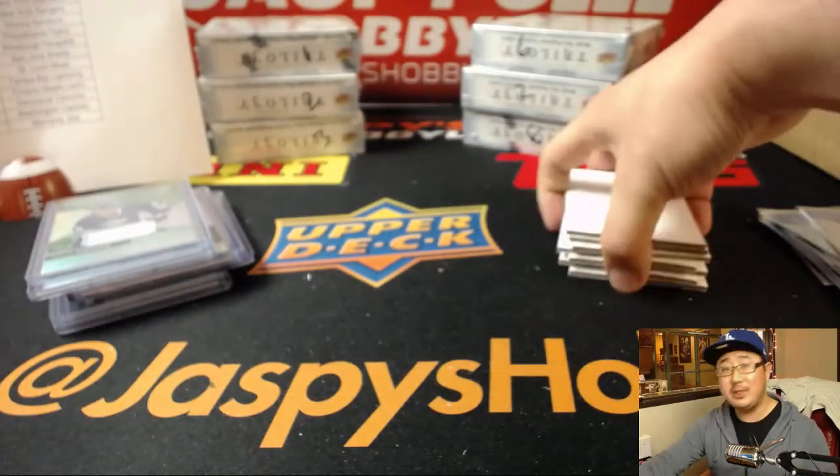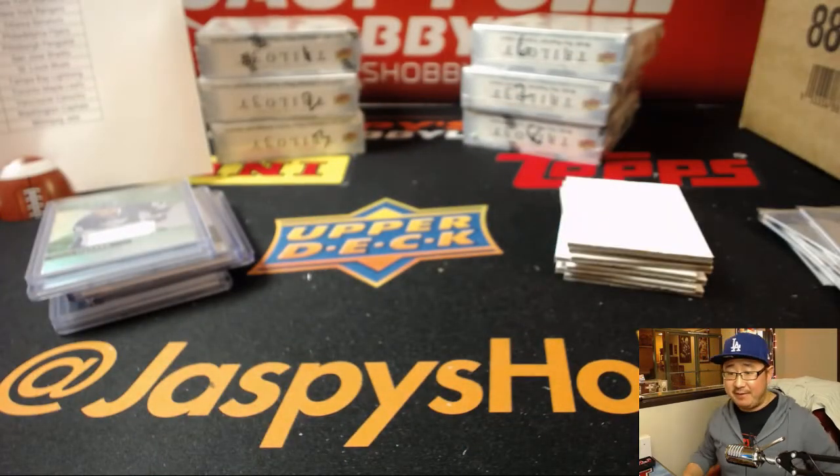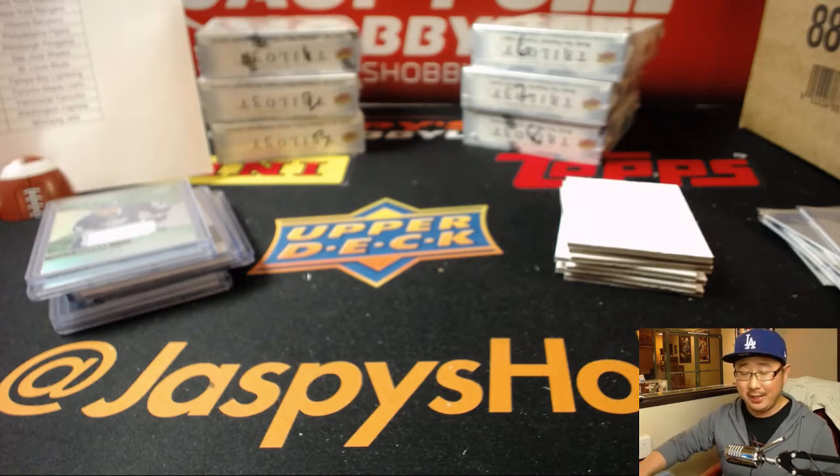And there you have it, folks. That was a nice, quick two-box break of 17-18 Upper Deck Trilogy Hockey. You can find more on JaspeysHobbyLand.com — check it out, and we'll hockey with you next time. Bye-bye, thank you.